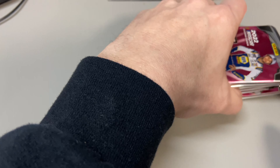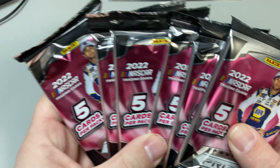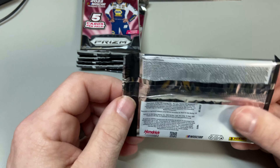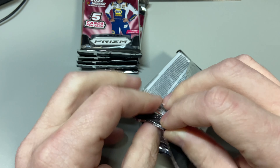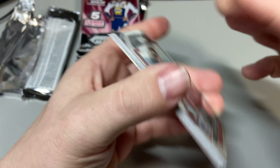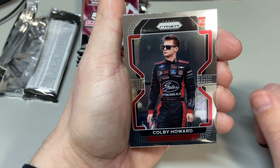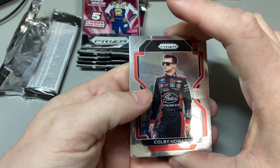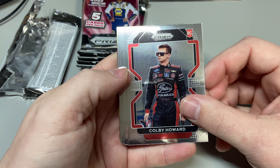We have six packs, five cards per pack. No idea what to expect, but we're gonna look for some awesome stuff. Hopefully we get some good hits. If not, it's Panini Prison — you can't really go wrong in any regards. We have a Colby Howard rookie to start us off. Leave a like, subscribe, and let me know in the comments below if you've opened any of this, what's good, what to look for.